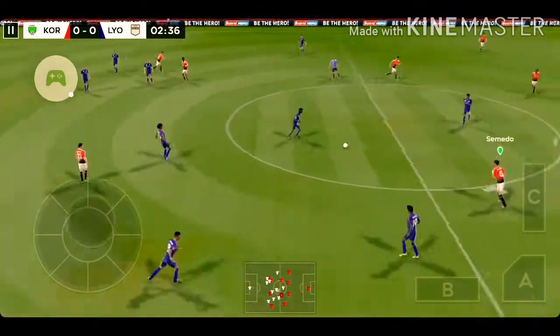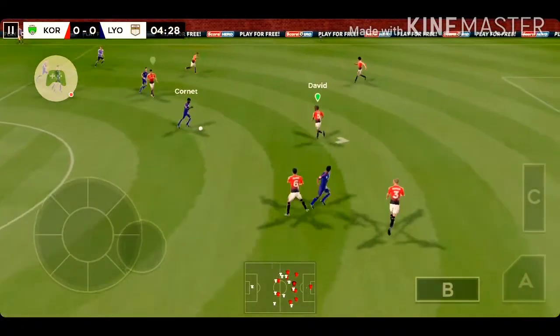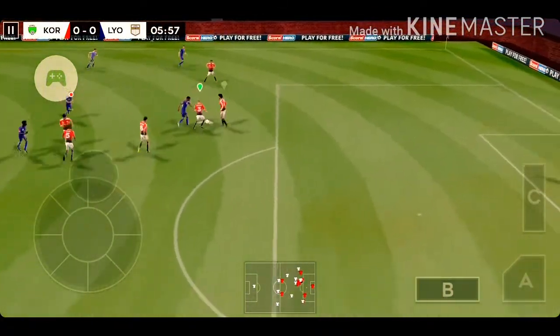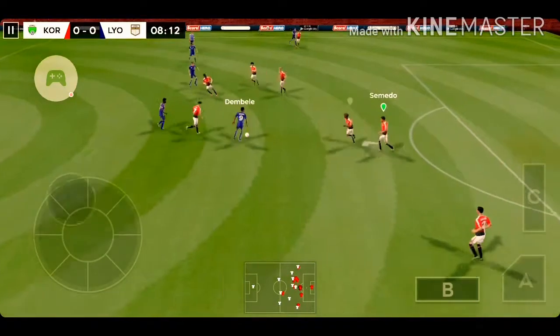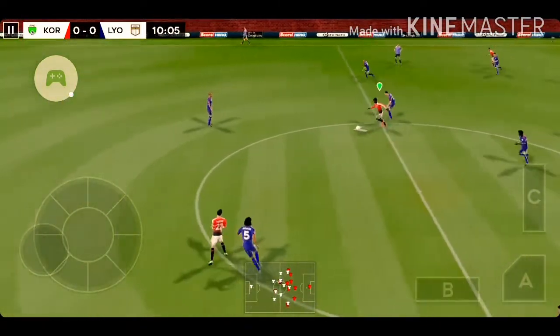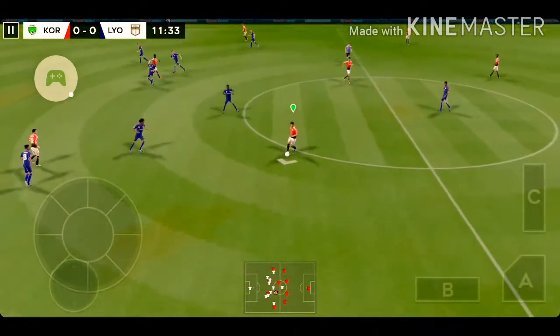He steps up to steal the ball. Here's Dembele. Good clearance there — well intercepted. The attacker is in possession. Well cut out. Good ball.